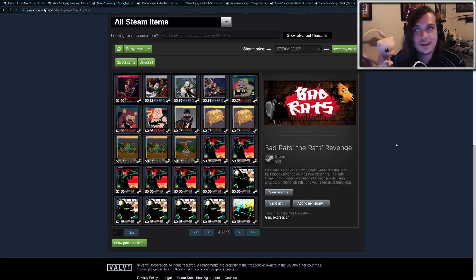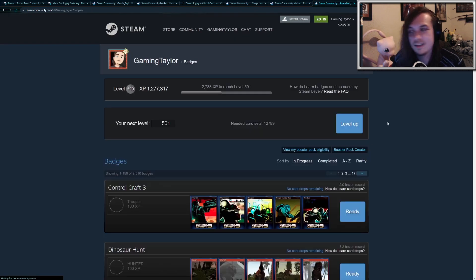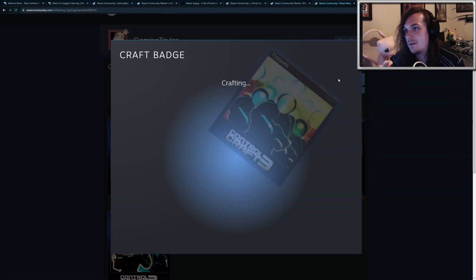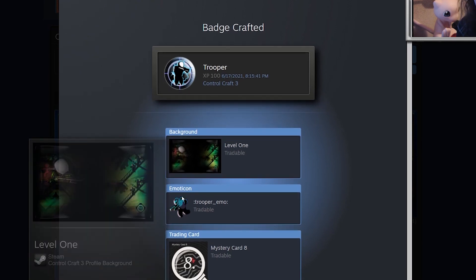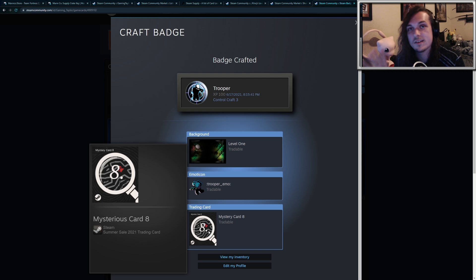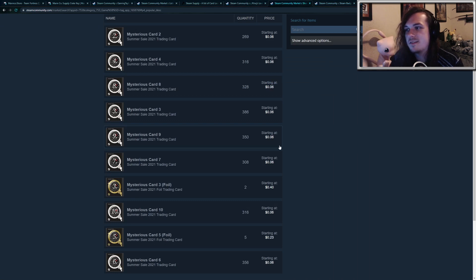Now that all the trading cards are in my inventory, I can go ahead and craft some badges. The easiest way to get to the badge page is to go to your profile and click Badges. It should say 'Ready' — go ahead and click that Ready button. You can choose to craft one or craft all at the same time. You get 100 experience, a background, an emoticon, and a mystery card. These mystery cards are used to craft the summer sale badge — you have to wait until the summer sale starts on June 23rd to craft that badge. You can also sell these cards on the Steam marketplace; they're currently selling for six cents each, which is four cents after fees.